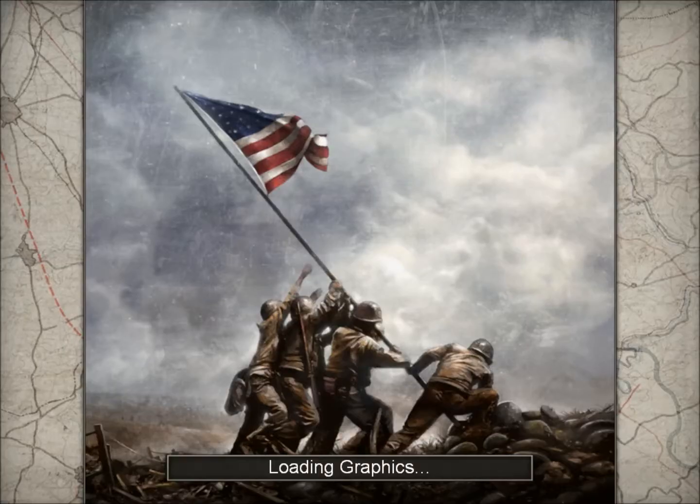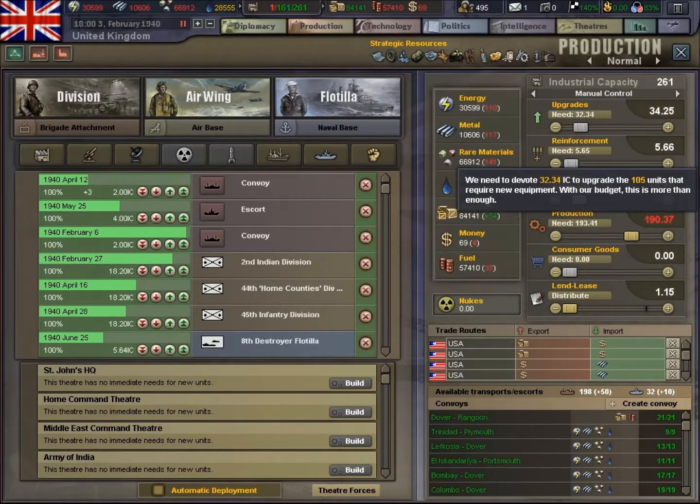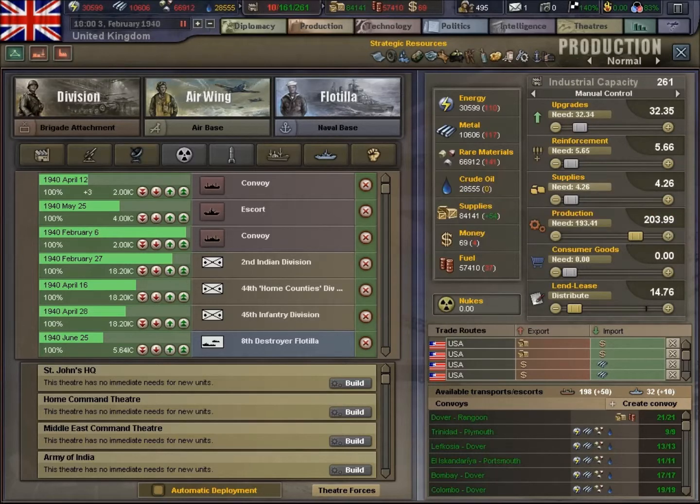Coming up to December 2014 now in real life, so not long hopefully before Hearts of Iron 4 is on its way. They did say the first quarter of 2015 that Hearts of Iron 4 will be out, so looking forward to that one. Right, let's start the game.